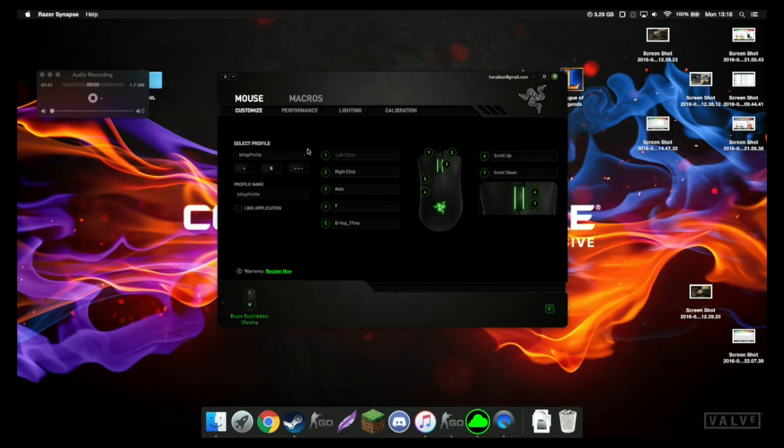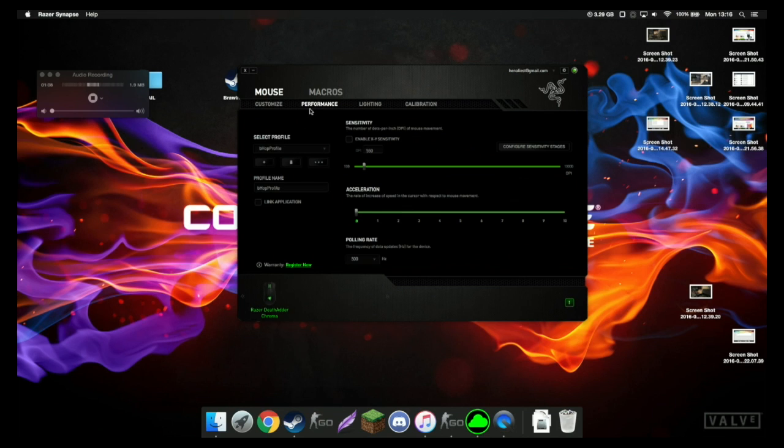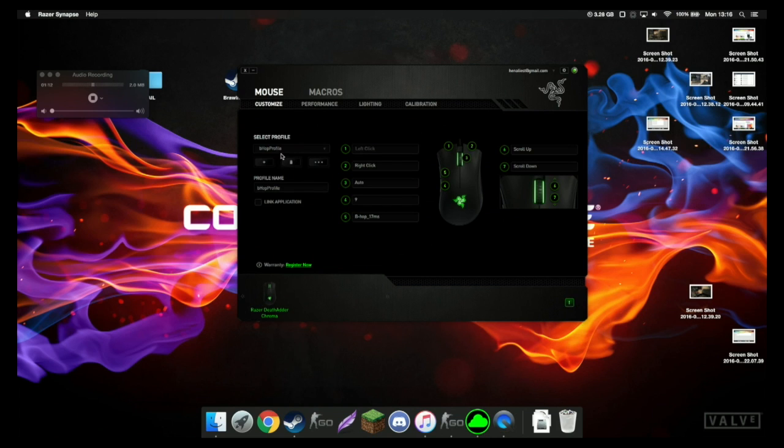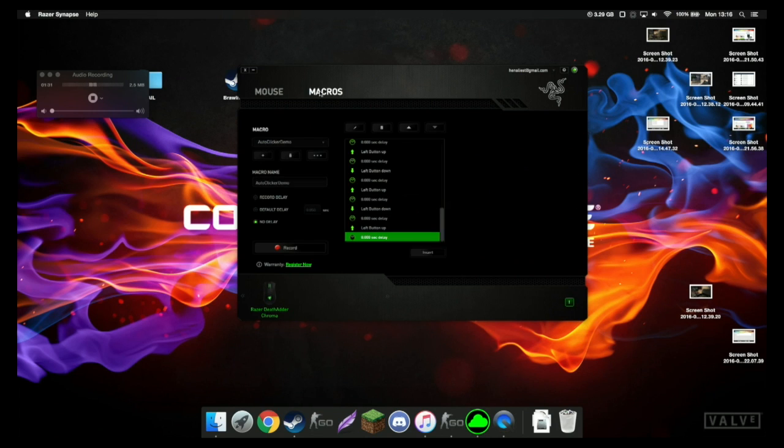First, what you're going to want to do is, if you have your Razer Synapse downloaded, you'll have your current profile with your sensitivity, your acceleration, and stuff like that. You're going to want to make a new profile and call it whatever you like - I'm going to call mine demo profile. Then we're going to want to go to the macros page and create a new macro.